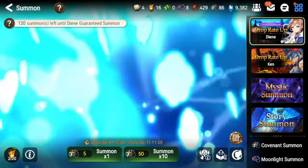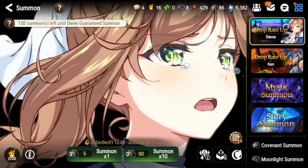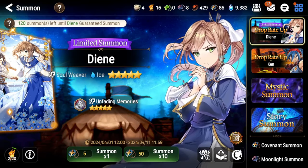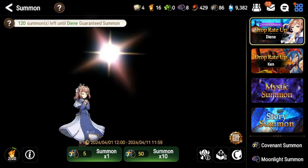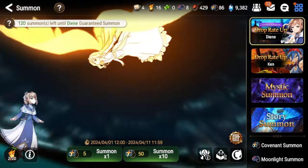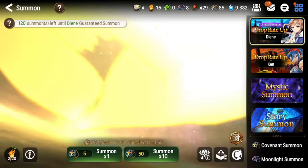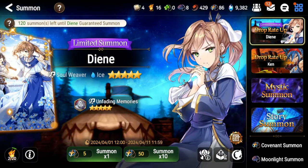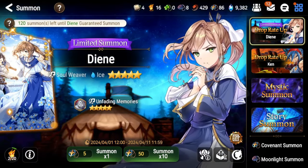Today we're going to be talking about Dien. Her banner is currently running and she is a limited summon unit, so a lot of you guys probably pulled for her even though we have the Overlord collab coming soon. We're going to be talking about her in general, how to build her and how to use her. I recommend pulling for her, but honestly I think she isn't really required anymore.